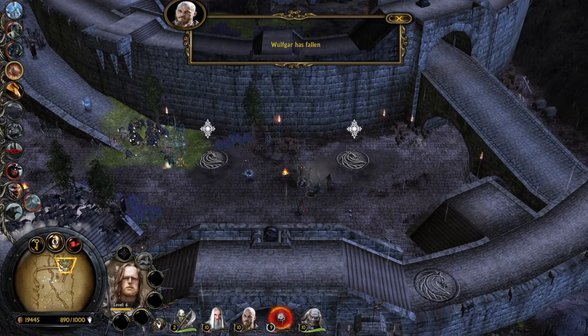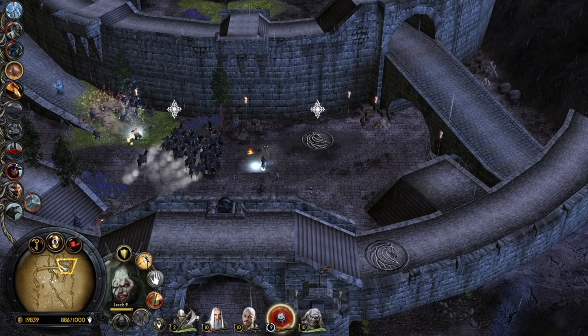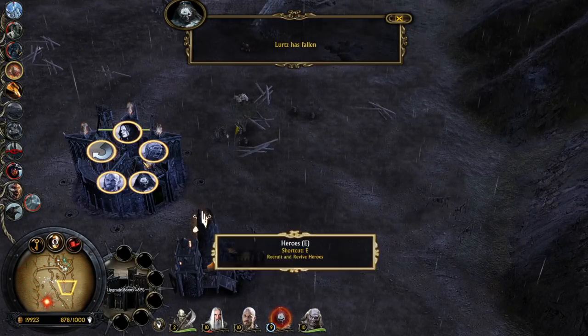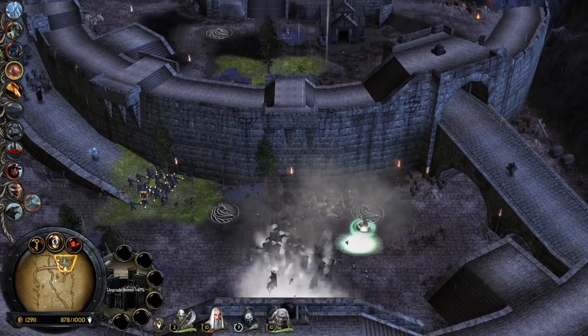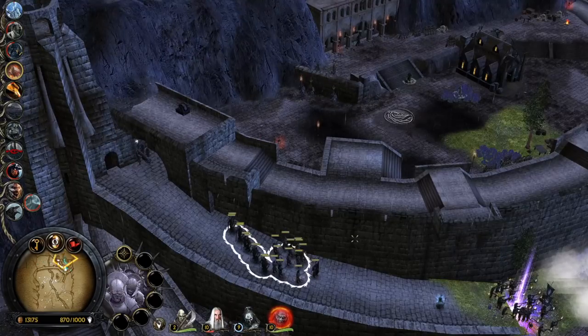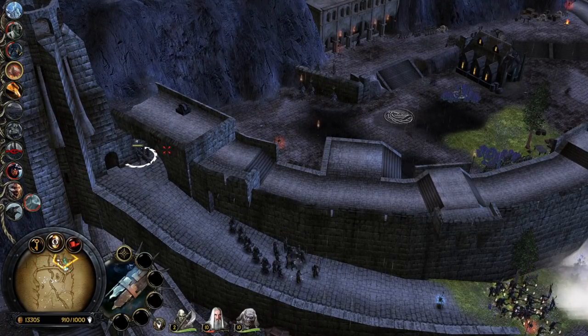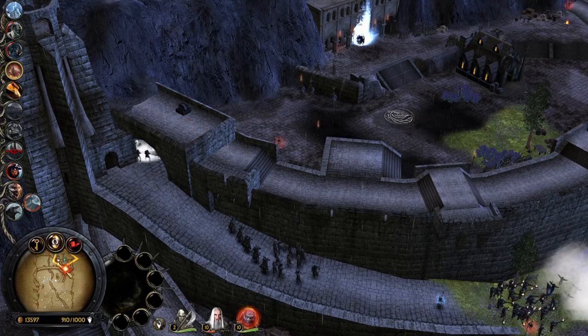Wolfgar has fallen once again — what a surprise. Lurtz please don't die, I need you. Okay nevermind — die. We lost 4 heroes. But Warmtongue — he's the one who was slain the most. Can you please attack the gate rather please? Finally!